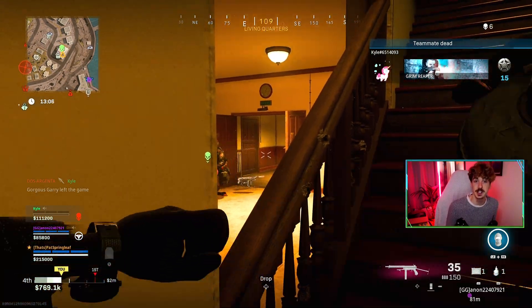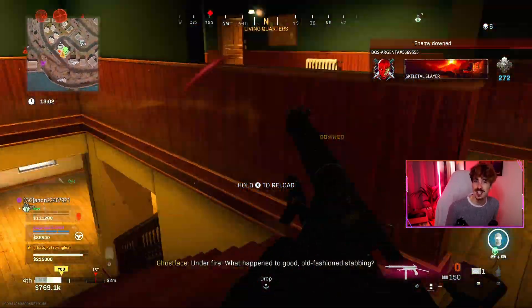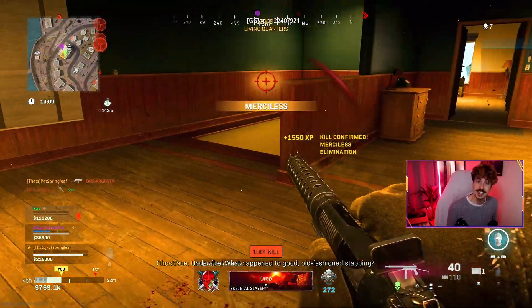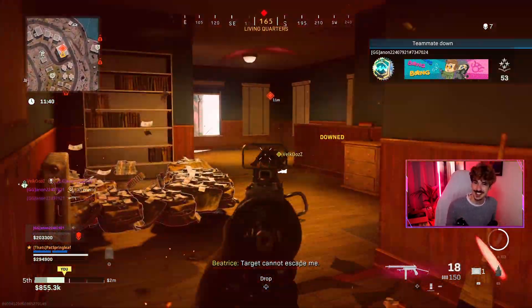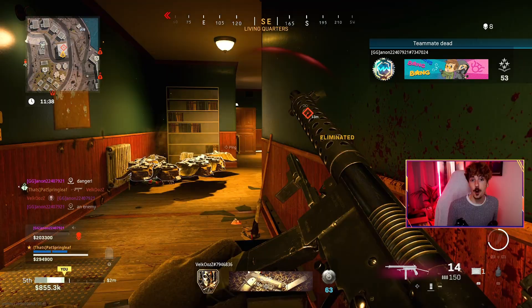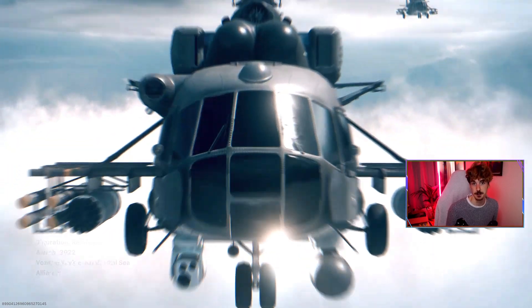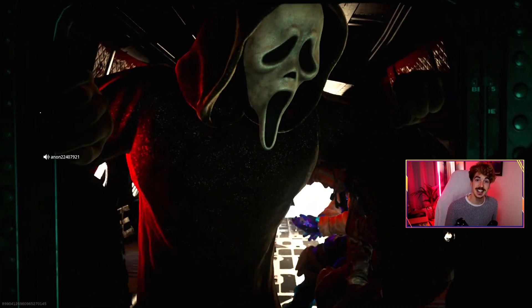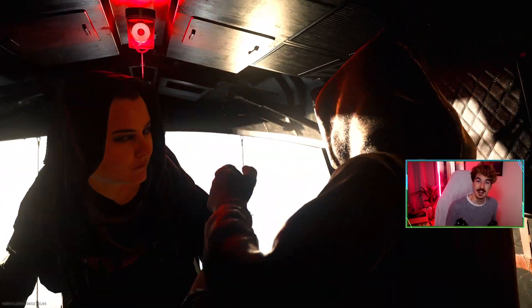Getting kills whilst aiming down sights with a submachine gun isn't too difficult, but not everyone can get 10 kills in a single game, particularly in battle royale. On top of that, even if you can do this it's not going to be consistent for most players. Therefore we want to head straight into Plunder where we get to spawn in with our loadout and respawns are enabled. This is probably best when Plunder is on Rebirth Island like it is now, but it is more than doable on Caldera and the main battle royale map anyway.